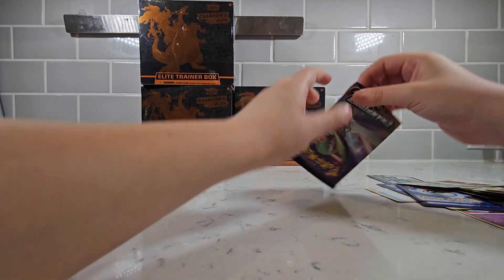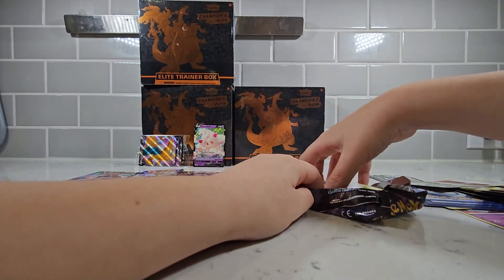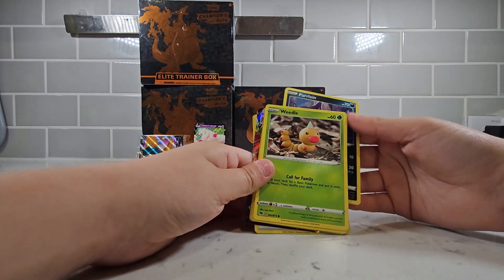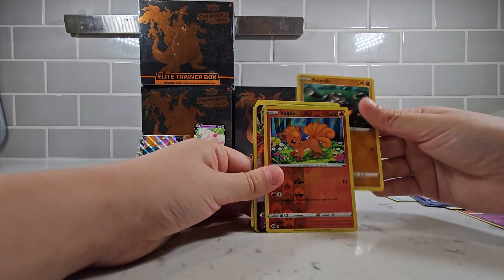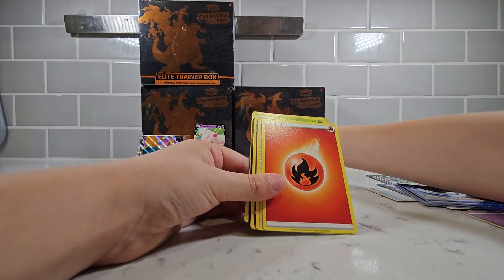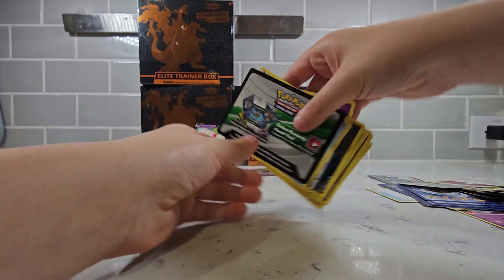Wish me luck on this one — I want a good one. I haven't gotten a good one since like the first pack. I lost count of the other packs. Oh, we got a Parallax card — we're gonna get something good! We got a Weedle, we got a Zigzagoon, we got a Rolycoly, we got a Vulpix, we got a Gardevoir — oh my god — a VMAX! We got an Energy, we got a Team Yell Grunt, we got a Malinar, we got a Hansel, and the Redeemable Pokemon card.